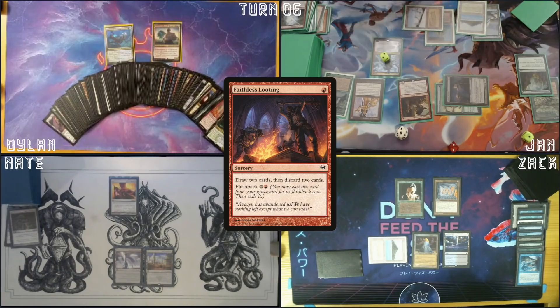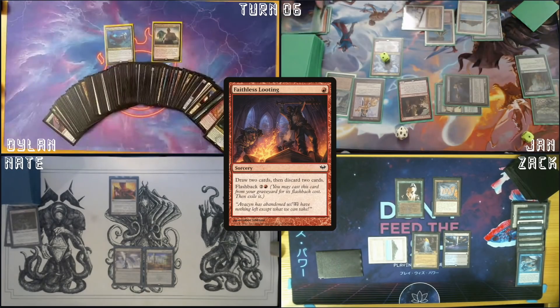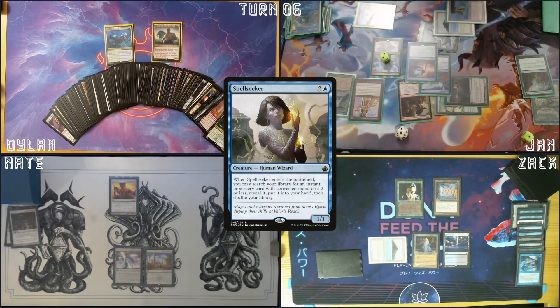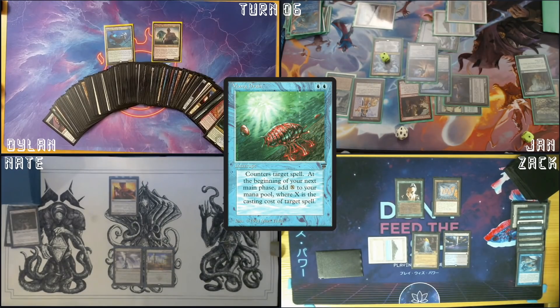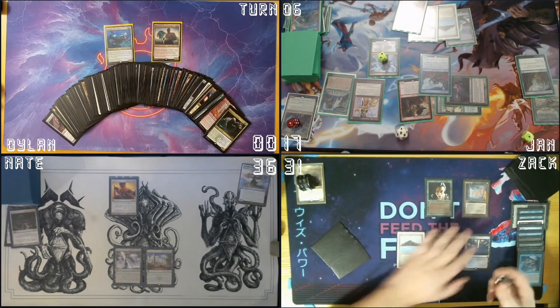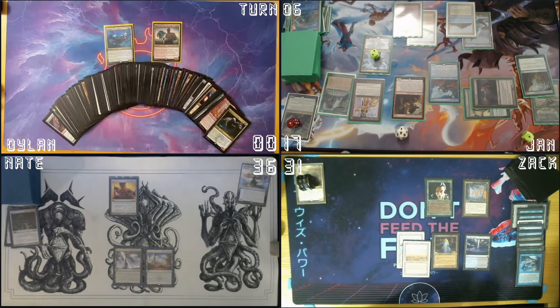I might regret this, but I'm gonna discard Kalamax to the Command Zone, and discard Force of Will. I have four cards in hand. Cast a Spellseeker — get Mana Drain. That will be my turn. I have a trigger on my end step to untap my lands. Untap upkeep. Mana Crypt trigger — damage on odds. Draw. Play a Savannah. I guess I have to pass.